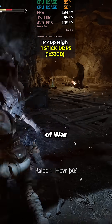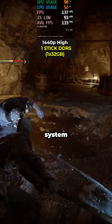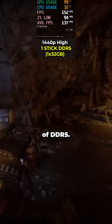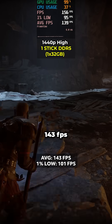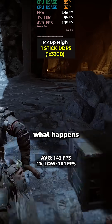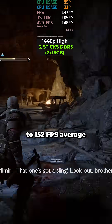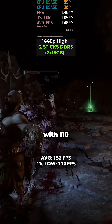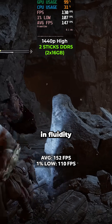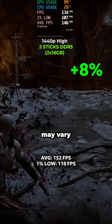Let's kick this comparison off with God of War Ragnarok, a walking masterpiece, but it definitely taxes the system. Running at 1440p high settings on just a single stick of DDR5, we averaged 143 FPS with 1% lows of 101. Keeping the settings identical and enabling dual channel, we jumped up to 152 FPS average with 110 1% lows — a modest 8% overall increase in frames, though your mileage may vary depending on the title.